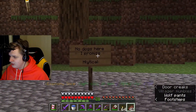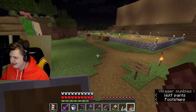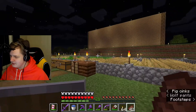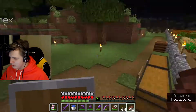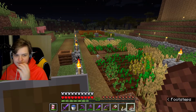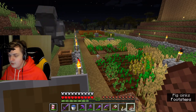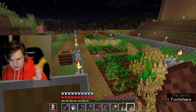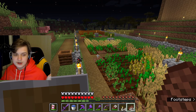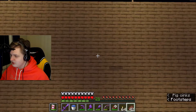Here we have the shop. No dogs here, I promise. Then we have a few pigs going around, which won't be here very soon. In here we have the farm — for now. This farm is actually, fun fact, going to be destroyed later, and then we're going to build some kind of skyscraper or good house where we could have stuff — a villagers building.